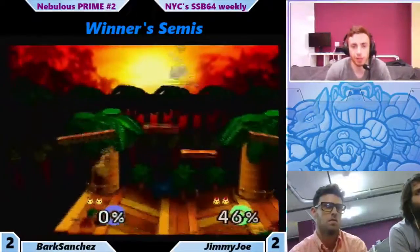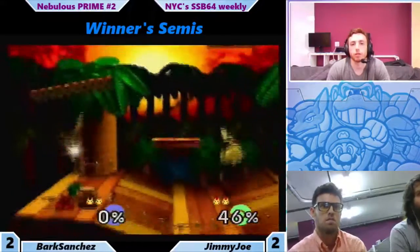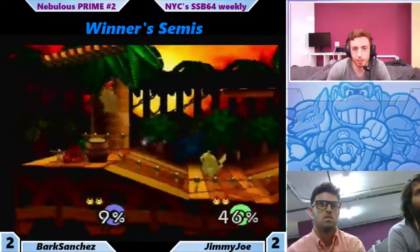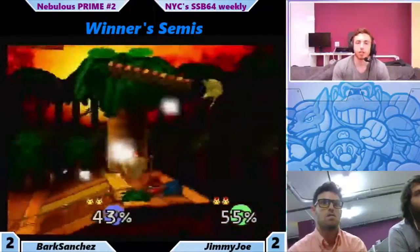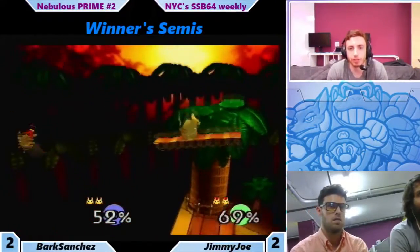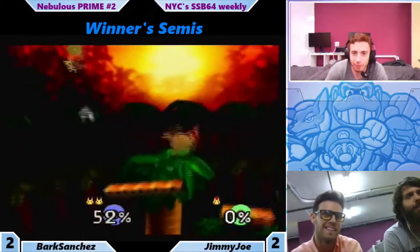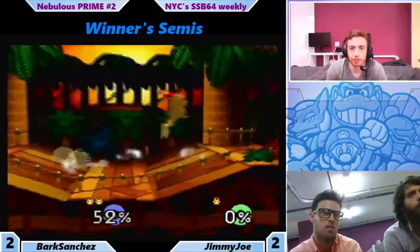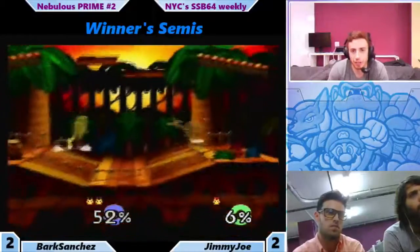Very tight spacing here. The slants really mess things — a lot of things you can't do. Pikachu's up air definitely less effective here. Nice run by Jimmy Joe. Bark able to shield where Jimmy Joe can hit him. Jimmy Joe goes for the recovery to the ledge but goes through it — some Congo jank. Jim Joe on his last stock here before being sent to losers.